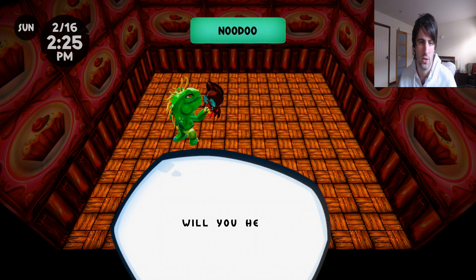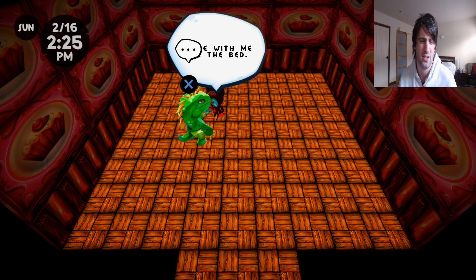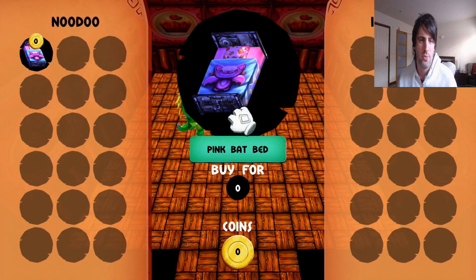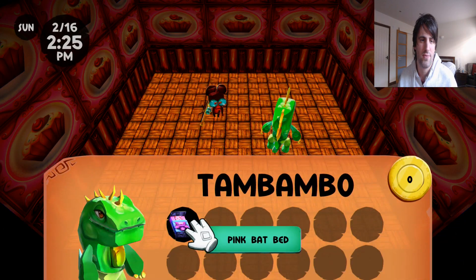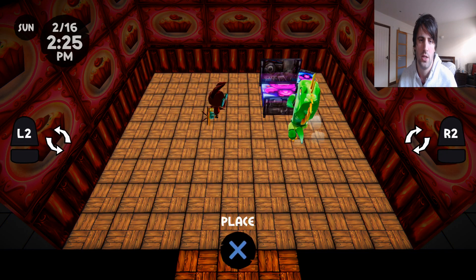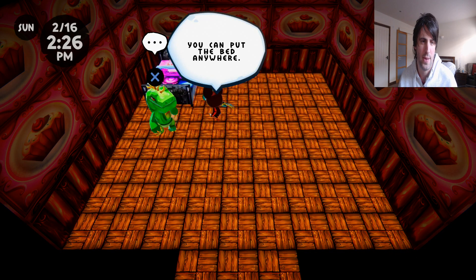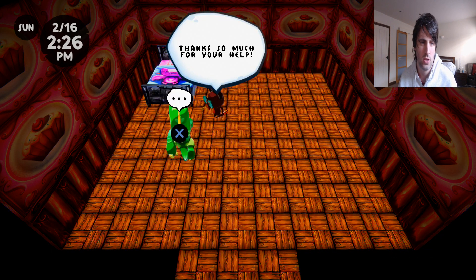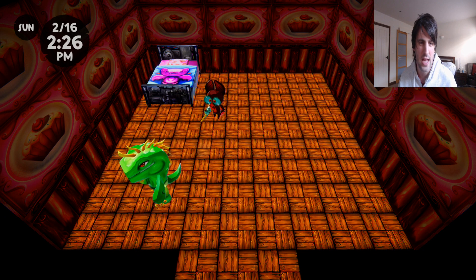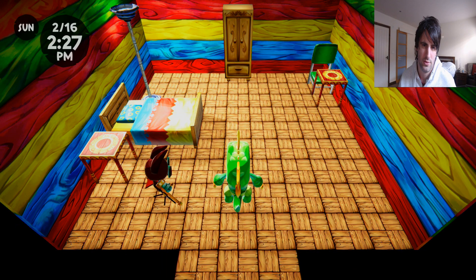It looks beautiful. Will you help me move in my bed? I shouldn't be so hostile to him — he's got a gammy leg, he's been through some hard times. Put a bed there. Thank you so much for your help. You live around here, right? Let's check out your house. That's a good idea actually. Where the freaking hell do I live? I've got a nice little home. Check out the wardrobe.